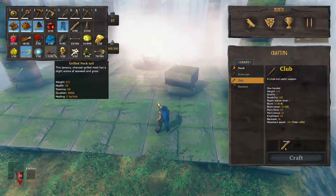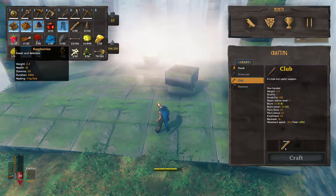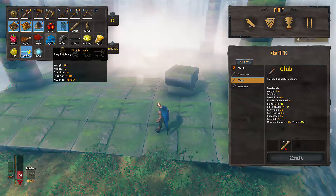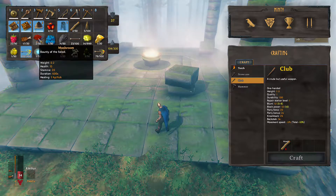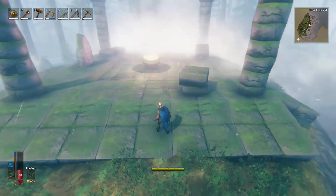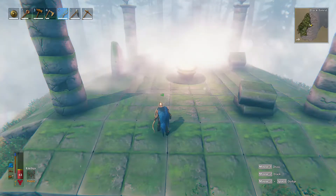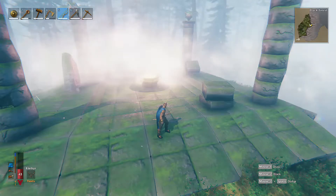Health 10, health 15, stamina 20, and 600 seconds — okay. Blueberry, it is okay. I'll wait till I get my bow out. Wish me luck.